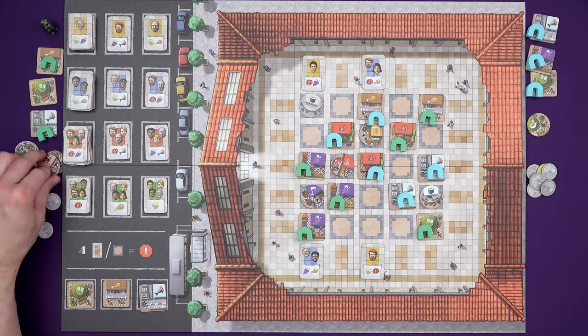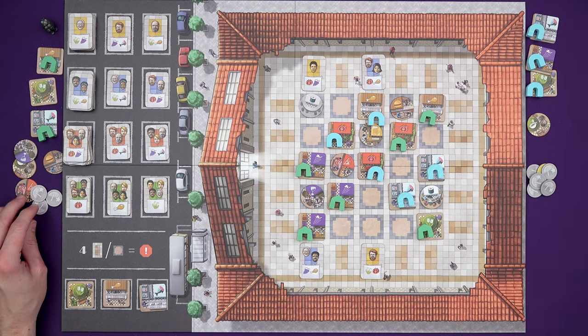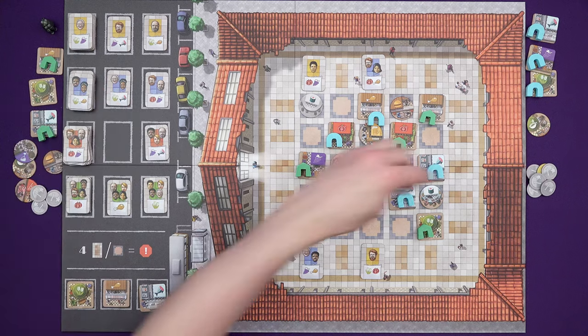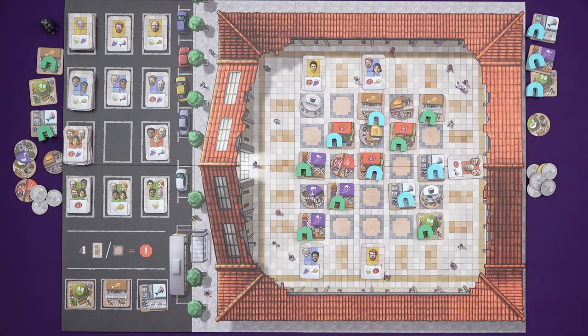Marty is going to put a burger restaurant out up there. And this is great for me — tomatoes and fish. One, two, three, four, five times three — 15 coins.